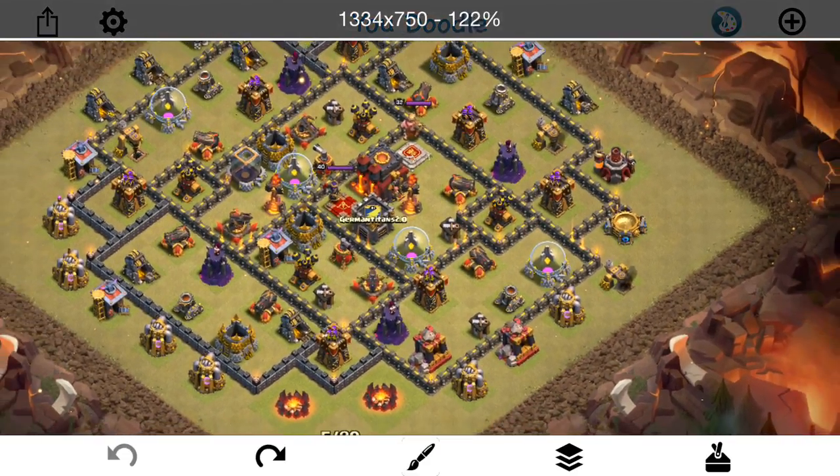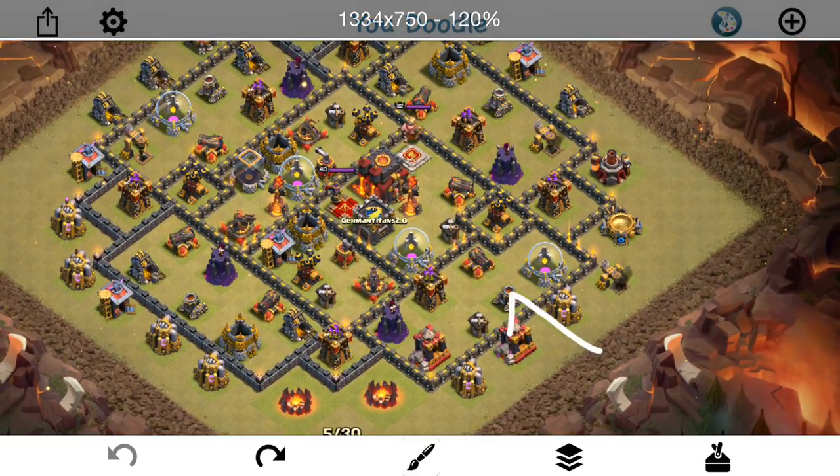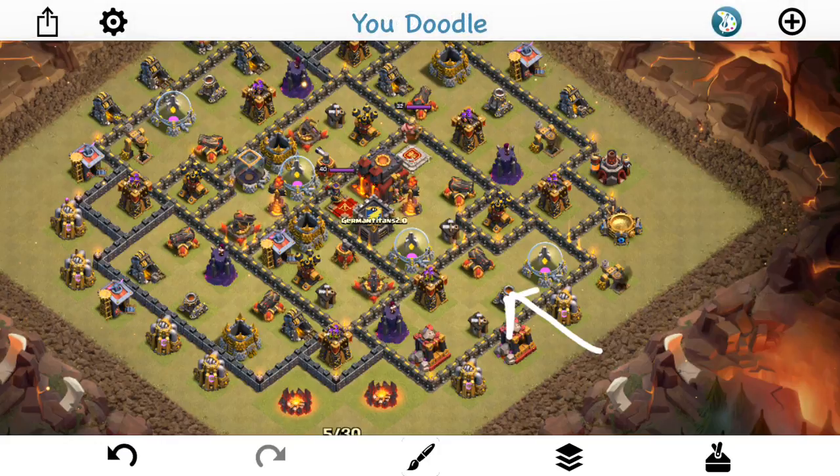Taking a look at this base, I'm coming in with three hogs to get the CC lure. Don't know what's in there, but whatever it is will be lured out by those hogs as soon as they take out the mortar. I have an archer anchor — going to surround it with wizards, barbarians, archers, a few minions, and use a poison spell if I need to, to take out whatever's in the CC.